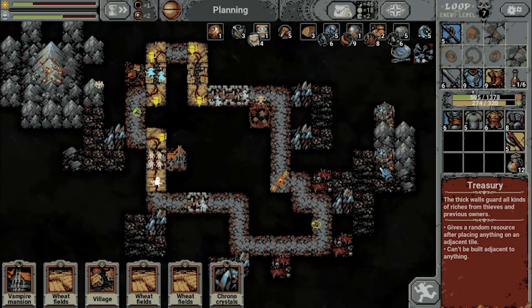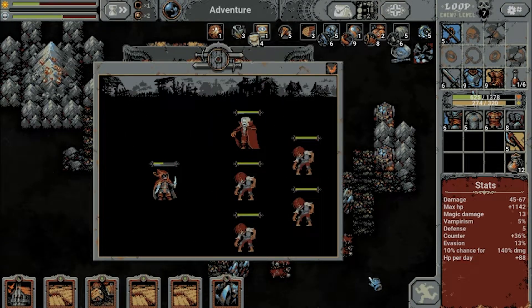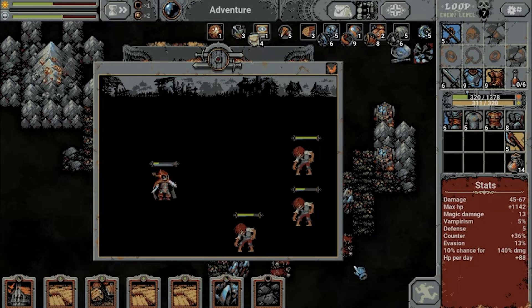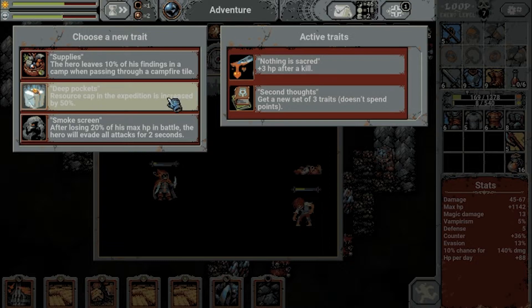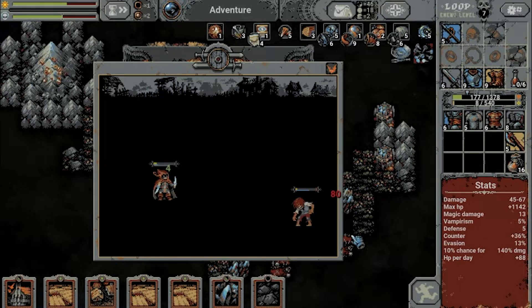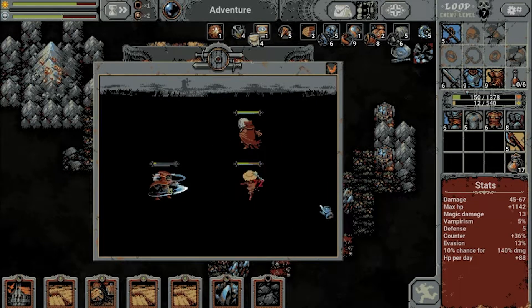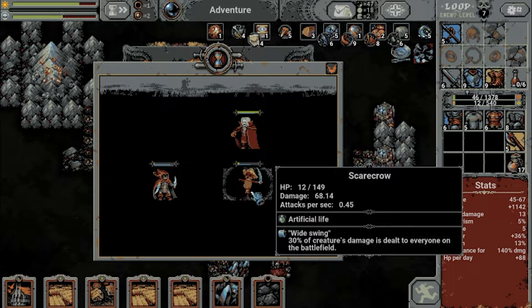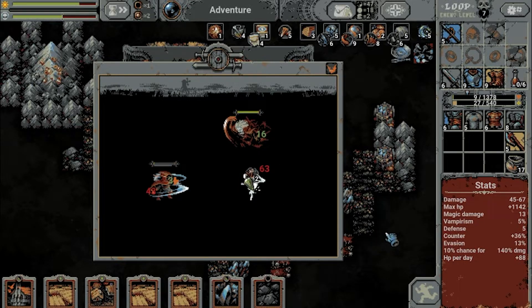How many resources do we have? Not that many, so it's not that important. Let's see how it goes. Counters are being dealt — get rid of the fucking vampire, yes please. Might have a chance here. Evading and countering. After losing 20% of his max HP in battle, the hero will evade all attacks for two seconds — that sounds like a good thing. He hits so hard. Why are these guys dealing 100 damage? Oh, is this DPS? That would explain why it's over 100. Yeah, we're dead now.